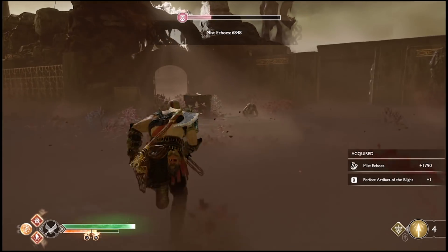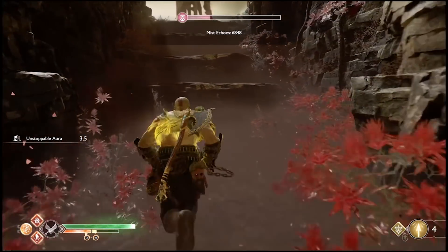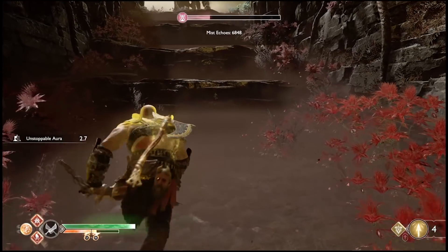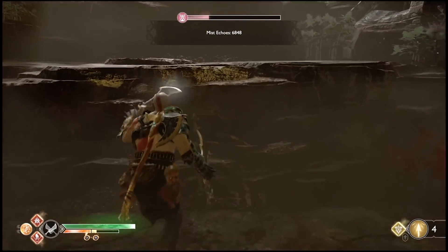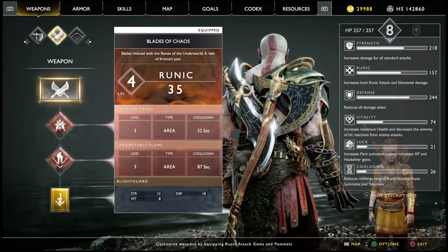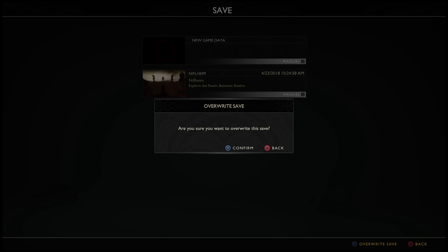An important thing to remember is to save. You can't save while in the mist, but you can save up top. Anytime you come back up here, it's best to save because if you die you'll have to re-get the points you already got. So save and take care of that before anything else happens. I hope this guide was very helpful — be sure to tune in for more.